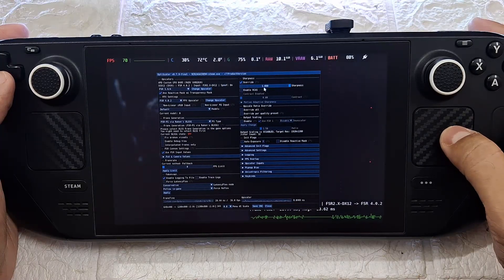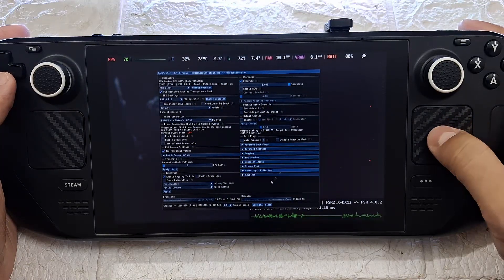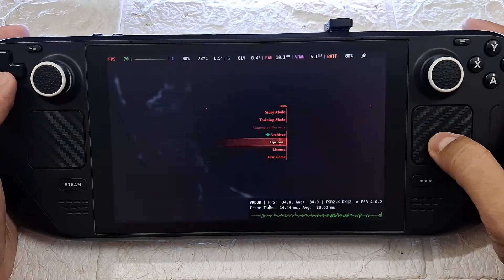Also, optionally, you can set the Sharpness from here to 1.0, which helps the image quality even more. Click Save INI and close it.